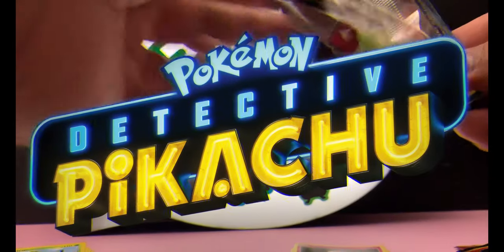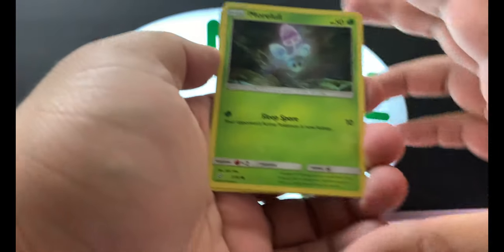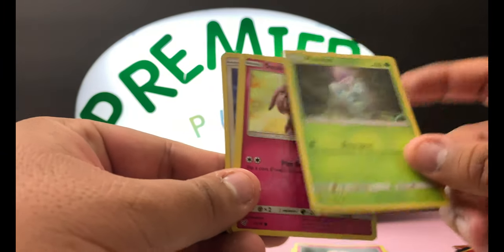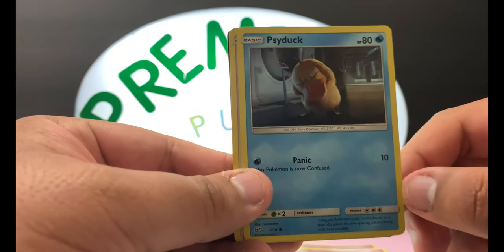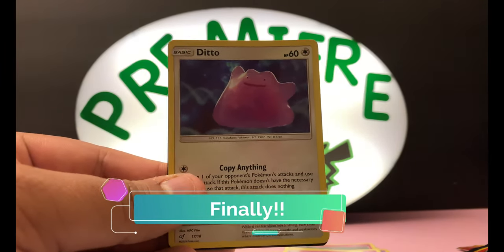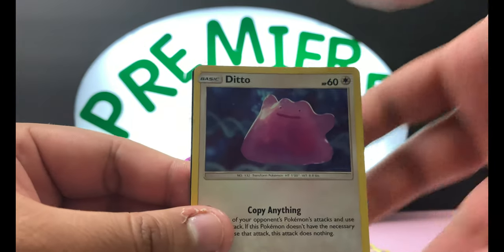Really good movie, really cool set — 18 cards in this set. So it's not too hard to collect, but believe it or not I still haven't completed it, which is kind of insane because I've opened a lot of these. Meowth, Snubbull, Psyduck — hey, let's go, at least we got a Psyduck, my favorite Pokémon. Ditto — hey! We got him! This completes my Detective Pikachu set!